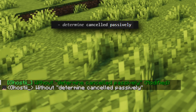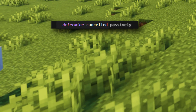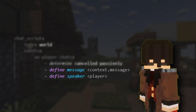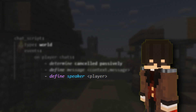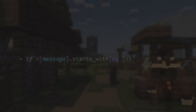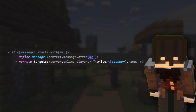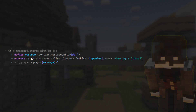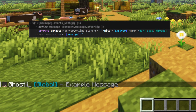The passively tag only means that the code should keep executing, else cancelled would just stop everything there. Lines 6 and 7 make the code cleaner by telling it that: one, when I say message, I'm referring to the message in this context, and two, speaker is about the player that sent the message.